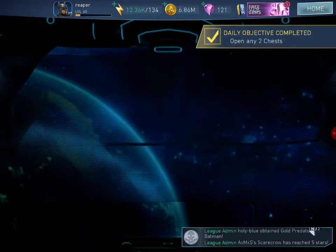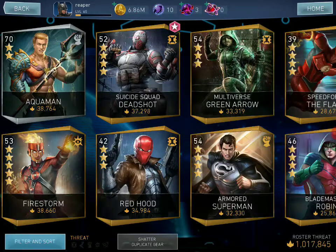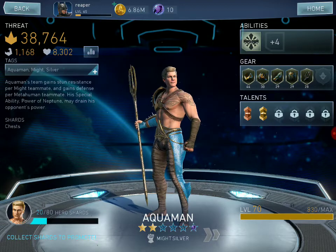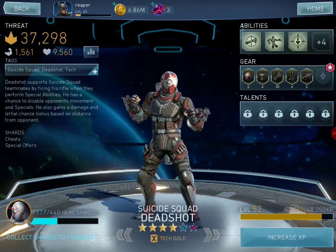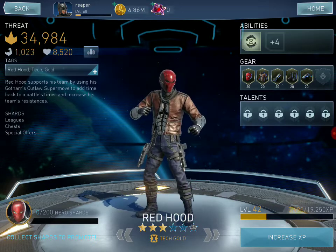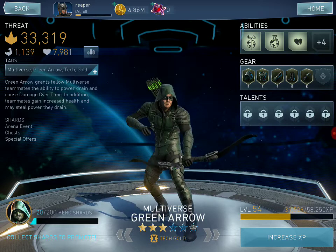At least better than nothing. Let's get our money, and I'm gonna show you all my heroes. Aquaman with very high armor, Firestorm almost at 5 stars, Suicide Squad Deadshot also high-armored, Red Hood at Devil Gear level 20 — very powerful — and Multiverse Green Arrow.